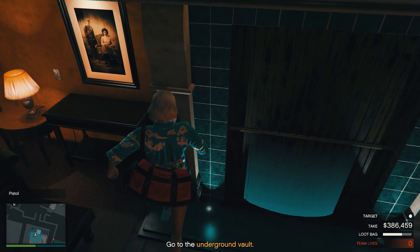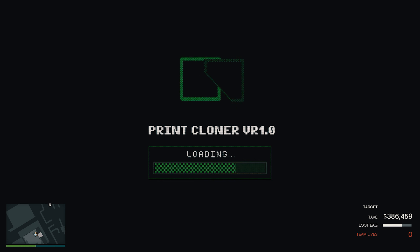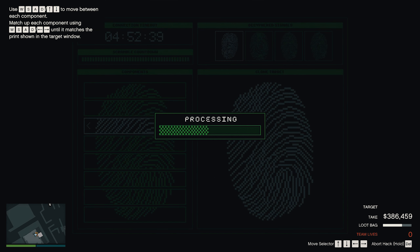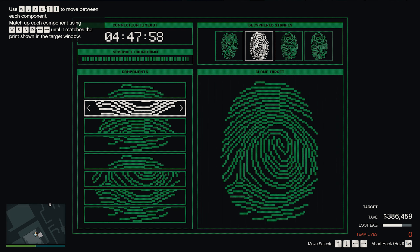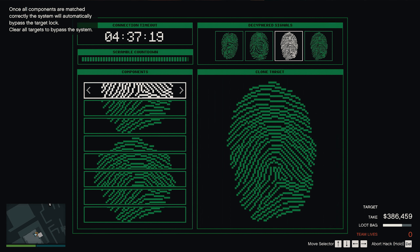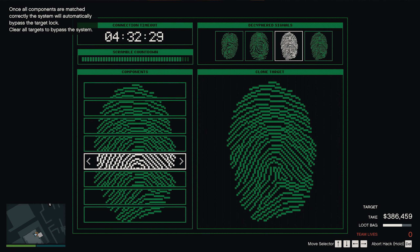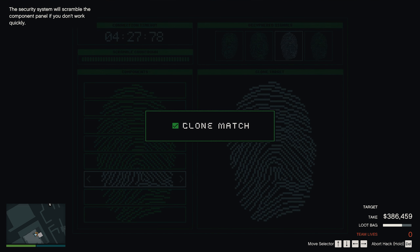Always worth looking in the safe. Previous scans — you just have to cycle through them to match the target print. There will be many locked doors in Mr. Rubio's house. Worth looking for keys, I think.